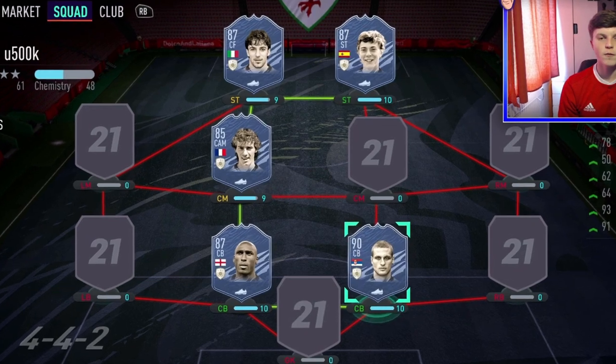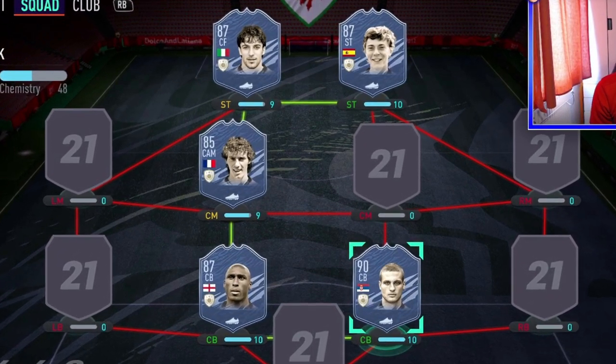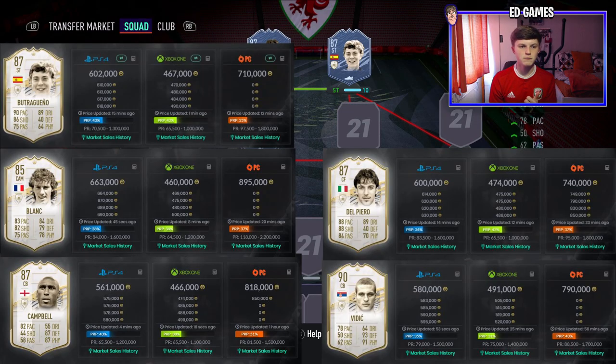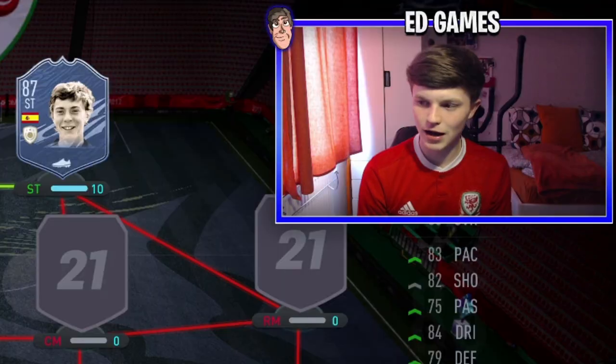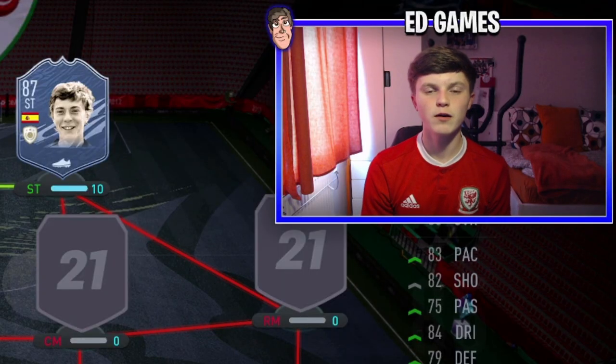Those are my top five icons under 500k. If you want more price ranges or leagues, I've done a Premier League meta video you can check out. We could do under 300k, 750k, 1 mil, or 2 mil — whatever you guys want, let me know. Hopefully this helped you buy some icons or consider SBCs. If you enjoyed the video please give it a thumbs up and subscribe.